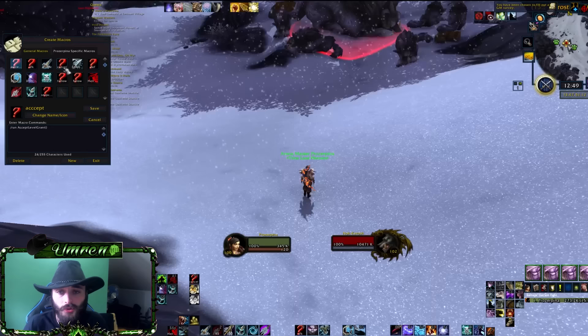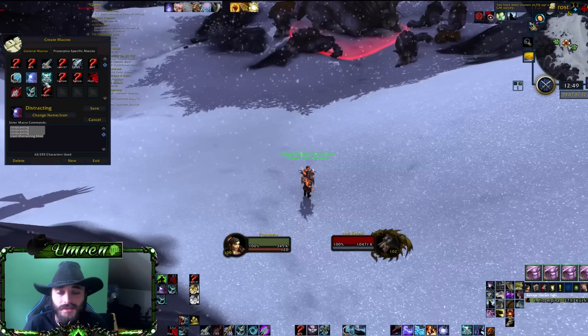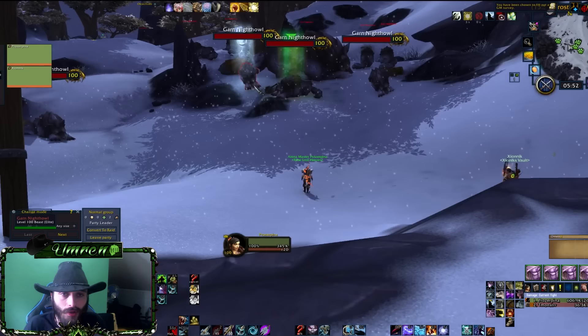You need two or three macros. One is for Distracting Shot — it's a stop-casting macro followed by cast Distracting Shot. All the macros I'm showing you now will be put in the description, so you'll have everything you need there. You also need a Feign Death macro and a Tyrannical macro.